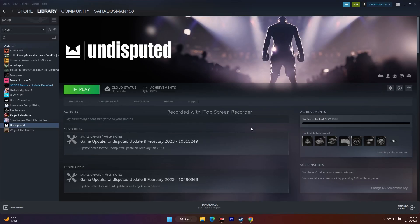Hello everyone, welcome back to Gator Tips. In this video we're going to talk about how to fix Undisputed having issues with crashing at startup, stuck on loading screen, low FPS drop, errors not loading, stuttering, lagging, freezing, and many more issues which are happening for many users and how we can fix this.